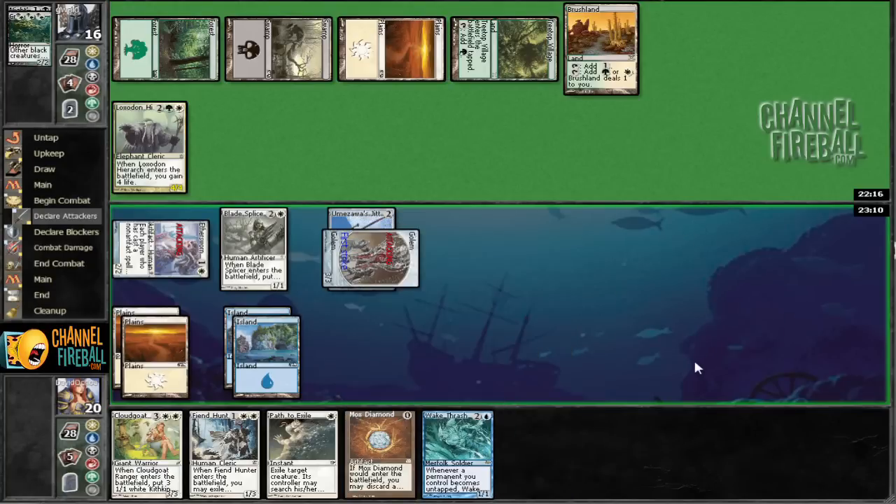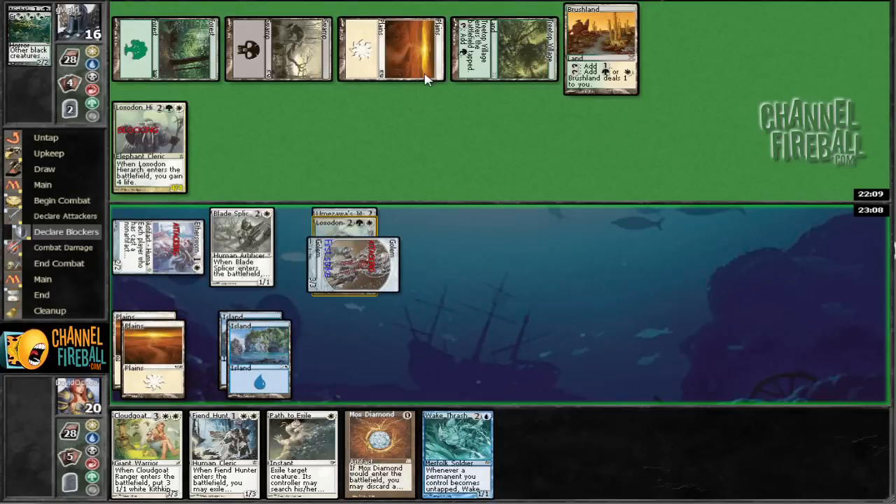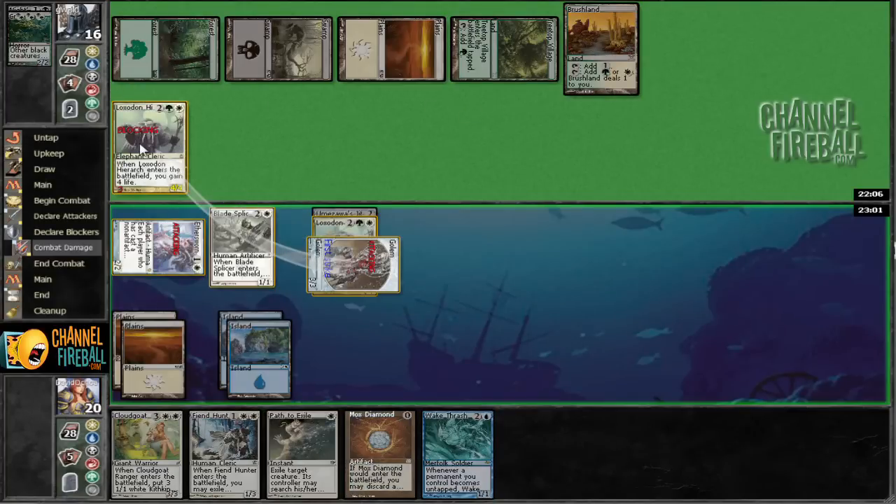Wake Thrasher is just going to be a giant beating for this turn. You may block — block away. Do you wish to repeat the process from last turn? We're going to go ahead and let First Strike resolve, then give you minus one, minus one.